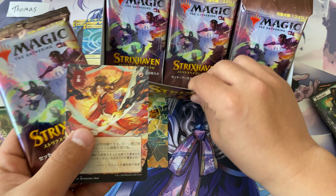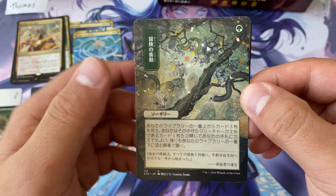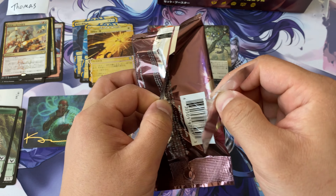We've opened three packs and gotten one of these. Let's count how many alternate art mystical archives we get. You can still get the foil mystical archive alternate art, but you cannot get the etched foil — that's exclusive to the collector product. According to the WOTC Collecting Strixhaven article, these are called the global version, because every single country will have this in their native language. Only Japan has the potential of getting these alternate arts, and we're expecting at least 15 of them.